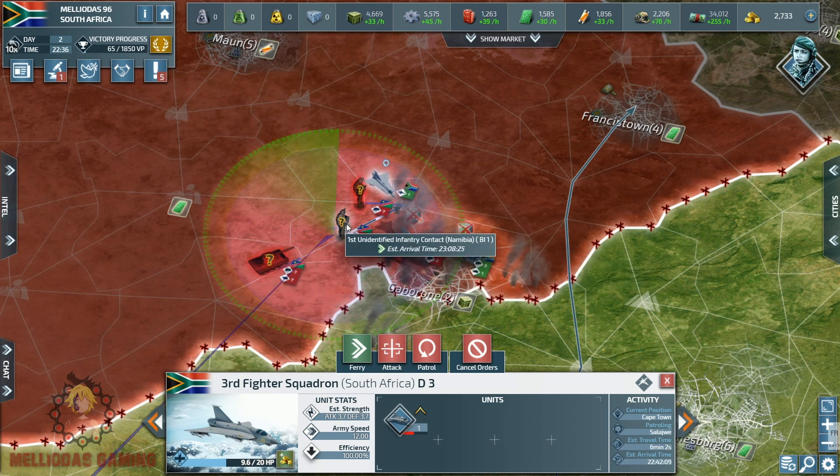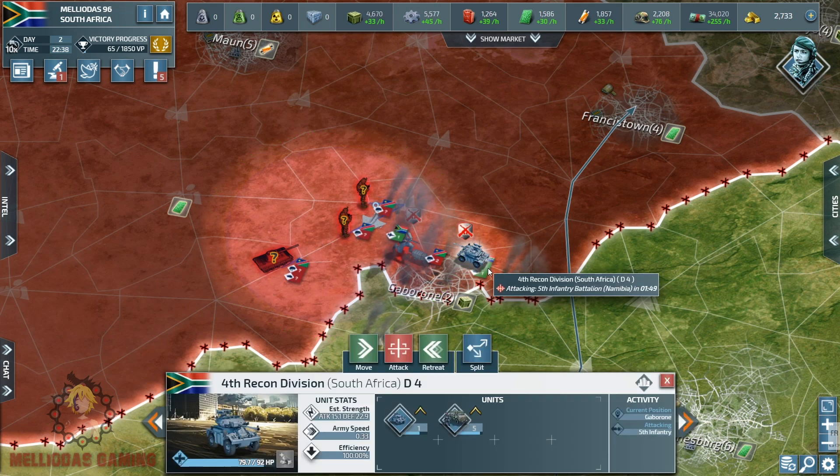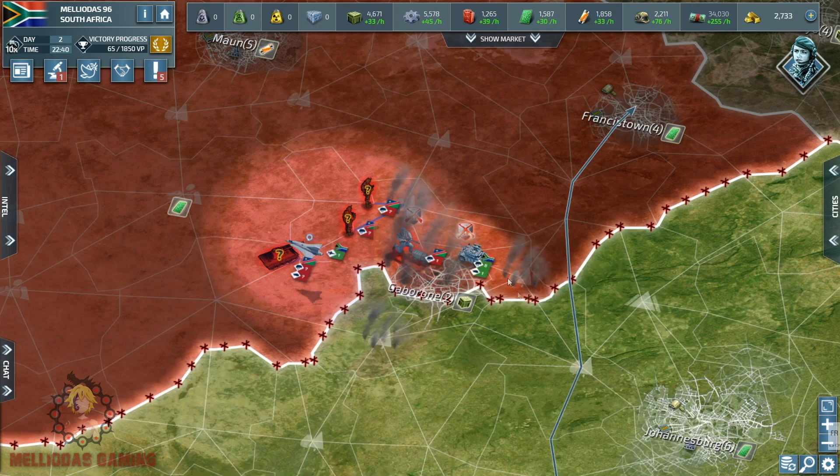It's only day two in this 10-speed game and things are turning out hard and chaotic. I thought in the beginning I would have a fast start — expand quickly with South Africa, take down Mozambique and Namibia in no time, build a better economy. But my plan did not work out well. I met a very tough enemy early game.